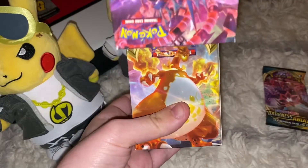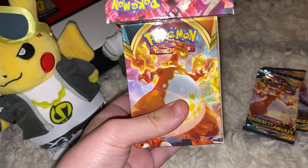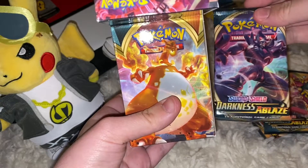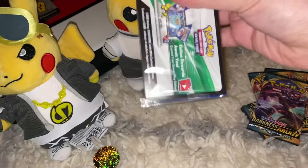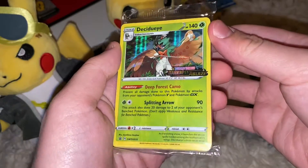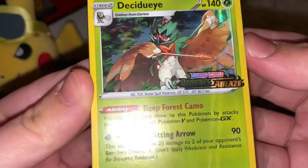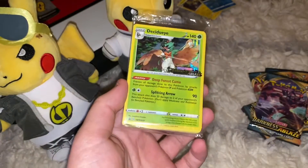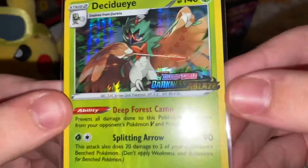Alright, so we got a Dubwool, a Clobbopus guard, a Centiskorch V-MAX, and a Grimmsnarl Gigantamax — all four promo cards. Moment of truth, guys! And there it is. Let's go — this is my Sun and Moon starter. Let's go, so these build boxes aren't rigged! Alright, we got the good one that I wanted — got one of my chase cards, I'm actually going to keep that. Here's the code card and there's that holo district square with the Darkness of Blaze logo.